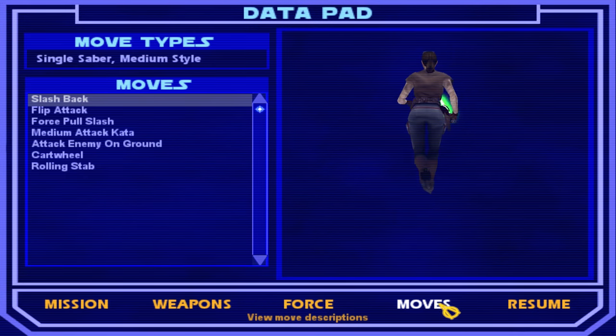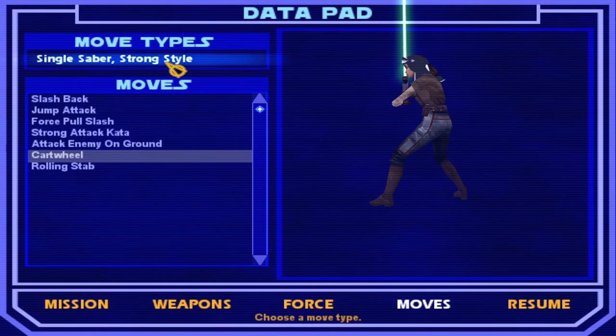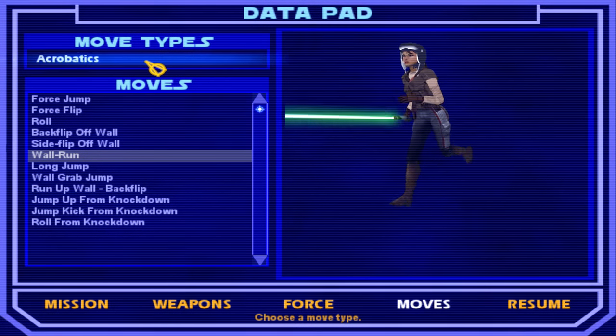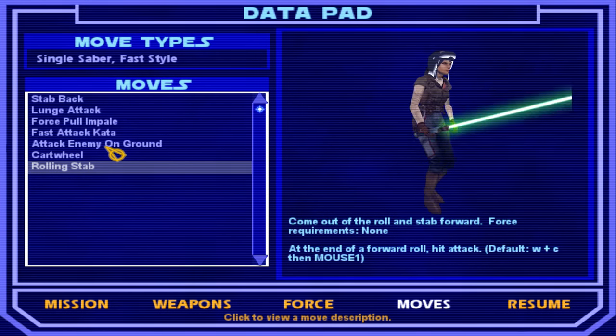I wonder if we get any new moves. Do we have all the right moves? Cartwheel. We need to go to — yeah, so now we have a couple things here. Maybe we've always had this, but yeah, we have the rolling stab and the cartwheel.